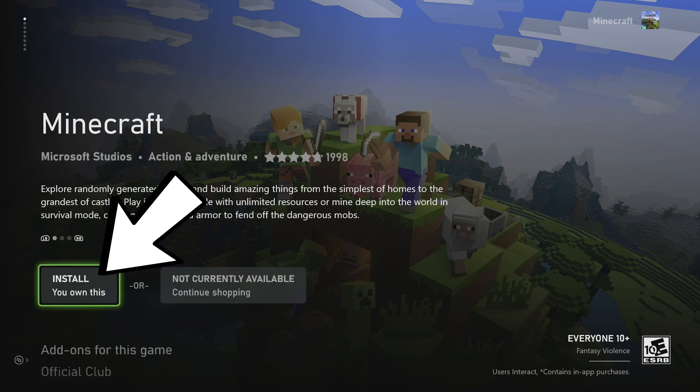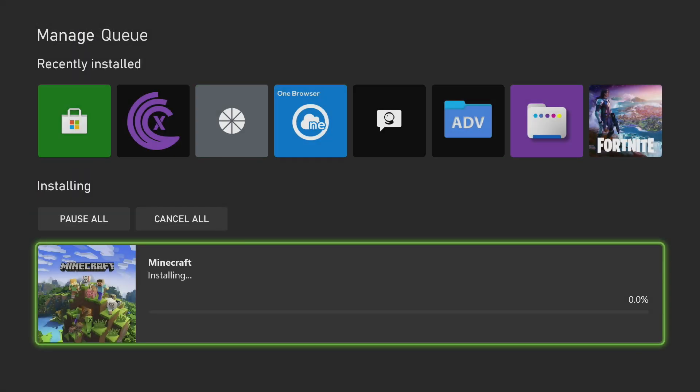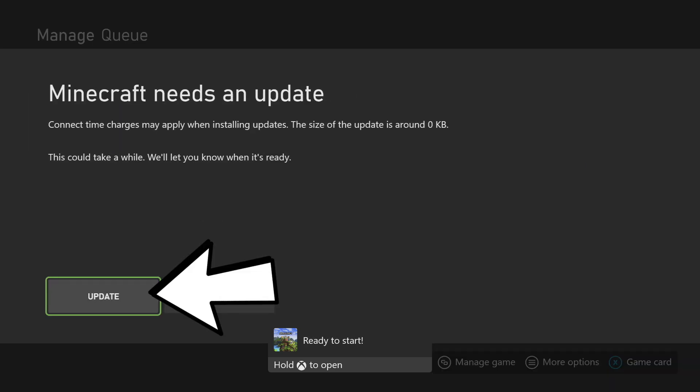If it says 'not available separately,' try to have the normal Minecraft or the Game Pass version running in the background, and then go ahead and download this. If you have any issues, I can definitely try and help you best at my Discord. Once that is installing, you want to make sure it is under one gigabyte in size — it's like 985 megabytes, but that's how you know it is the right version. Then you want to press on it, and after you press on it under recently installed, it'll say it needs an update — go ahead and update this version of the game.